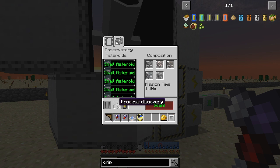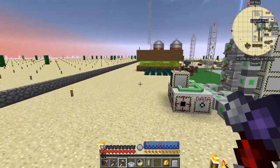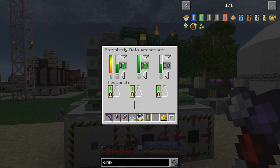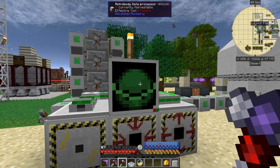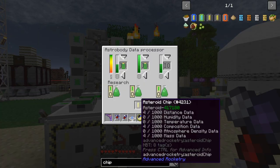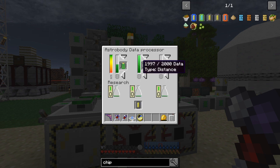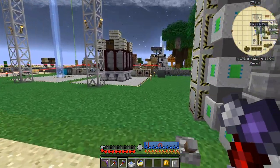The observatory is open so now I can process discovery - that's done. Now we have these chips with nothing on them. Let's take that over and put it into the input hatch - it's already been taken in, and now it's getting data. It only needs a thousand of each. Distance data is coming in but it's going down, and I need some more composition data, so let's get some the manual way.